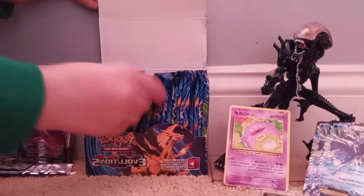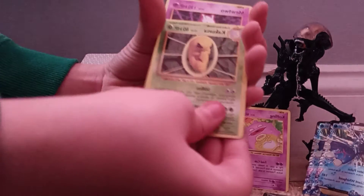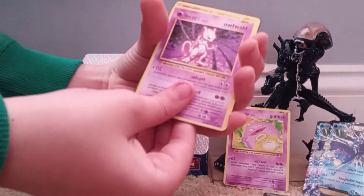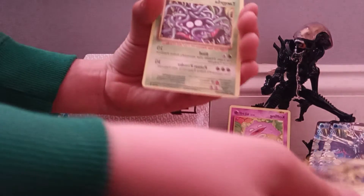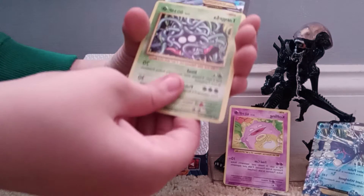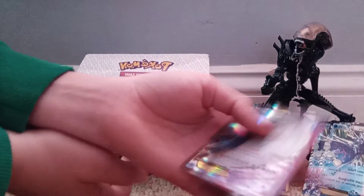Now let's get a Venusaur one. What - oh, Kakuna, and then Mewtwo right after that! Dogtrio, Nidoran, Raticate, Sandshrew, Zapdos - oh, that's a nice card, I don't think I've gotten one of these last time. Tangela - what do you guys think it's going to be? I think I got this last time - Whalewood. It's pretty good.